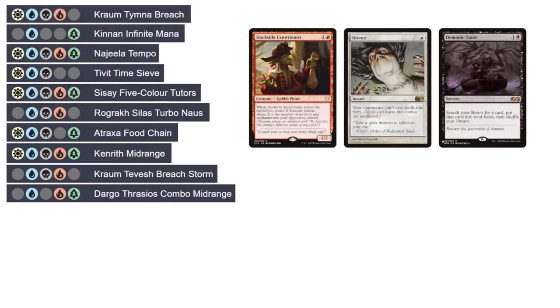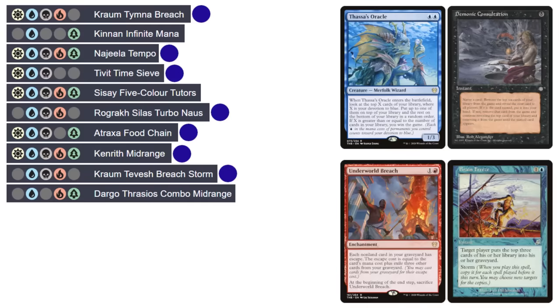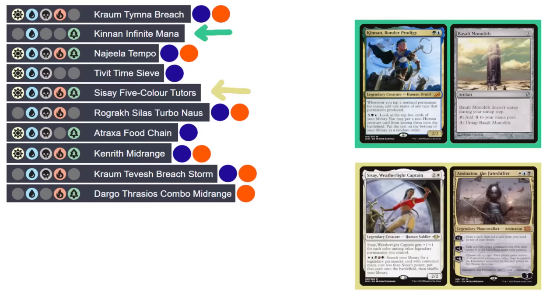Most interesting of all were the win cons, with the two dominant ones being Thassa's Oracle Demonic Consultation, run in 7 of the 10 decks, and Underworld Breach, Brainfreeze, Lion's Eye Diamond, run in 6 of the 10 decks. Only two decks ran neither of these — Kinnan, which generally wins through an infinite mana combo followed by playing out its entire library, and Sisay, which generally wins through a family of flicker-based combos that it can tutor out with its commander.